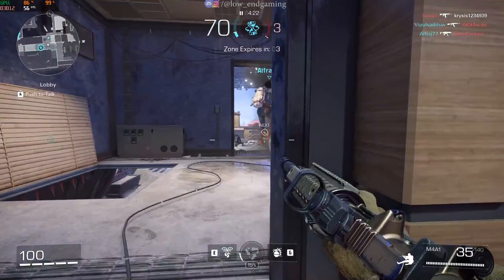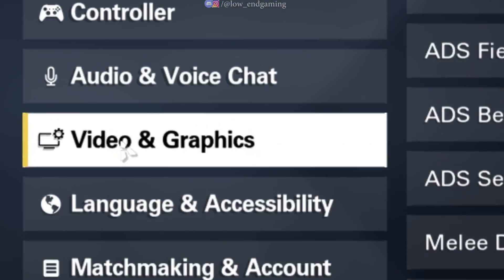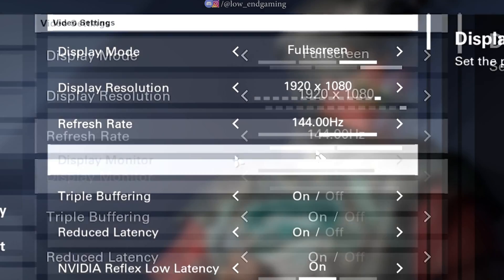As you have seen the results, let's see the process and get started without wasting any time. For step one, we will change the in-game settings of the game. Open your game and go to settings. Click on video and graphics. Now follow me and copy my settings.